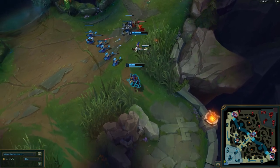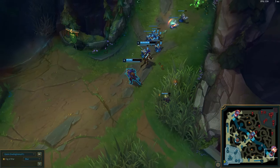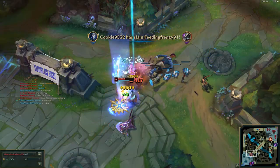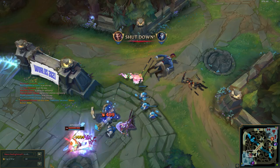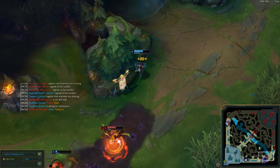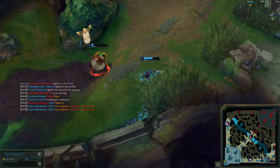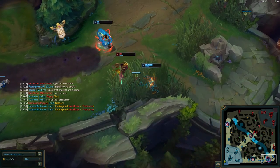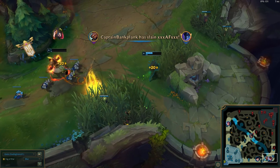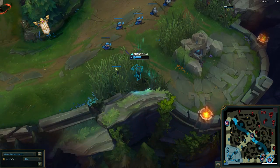Wait until the jungle comes and ganks, or maybe when you're finally strong enough — maybe level six and onward — then try to go in, but only when you're pretty sure you can get at least one kill. This probably isn't shocking advice, but it's probably the best advice I can give, because as ADC you do rely heavily on your support.